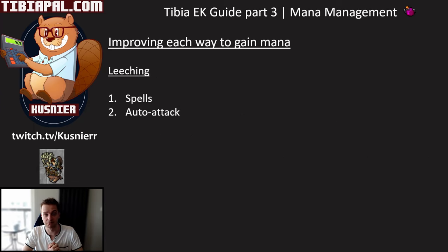Moving on to the more important section: leeching. When it was implemented, it was an absolutely massive game changer for knights because it let them sustain their mana so much better. There are two ways to gain leech. First is through attack spells — your rotation: Exori, Grand Exori, Exori Min, Exori Mas, etc. The key point here is simply making sure to use your attack spells every two seconds as often and as effectively as possible.